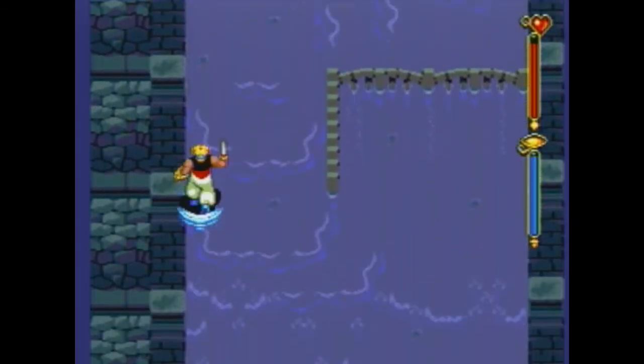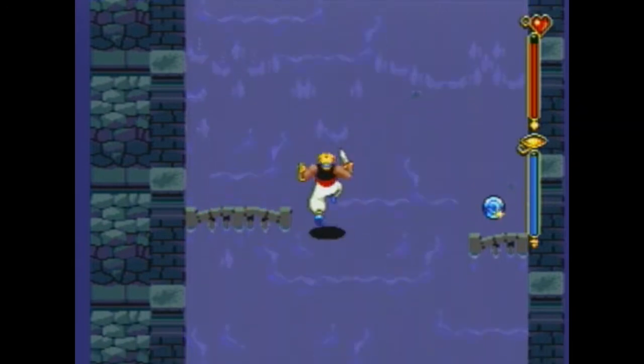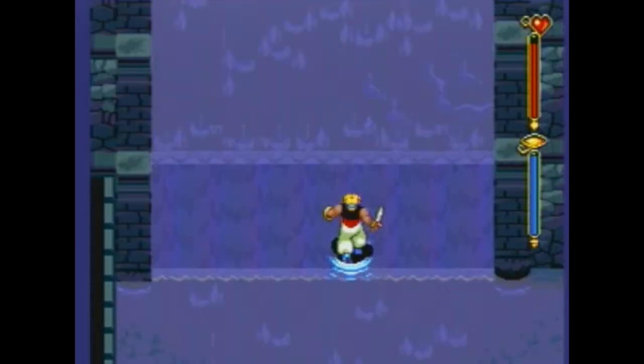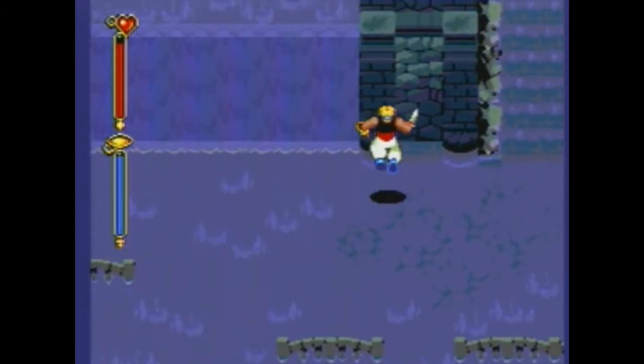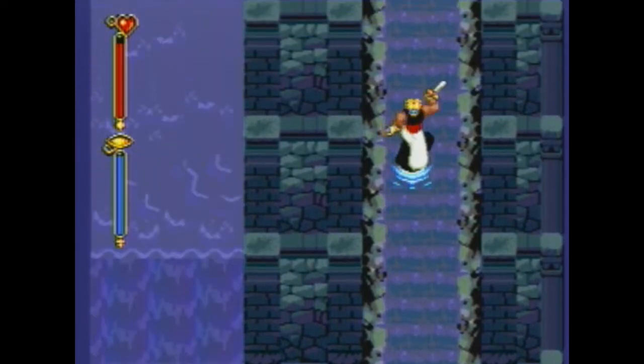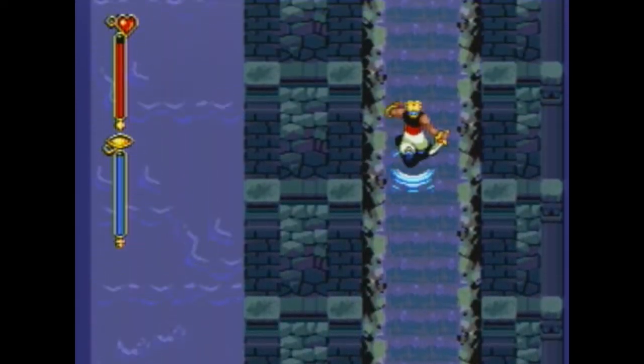There are a couple of weapons up there. I'm going to stay all the way to the left for this. That looked like a metal bow, and I also got an elixir from this — always welcome. Keep jumping, otherwise you're going to get washed away with the current, and then you can just run up these stairs.